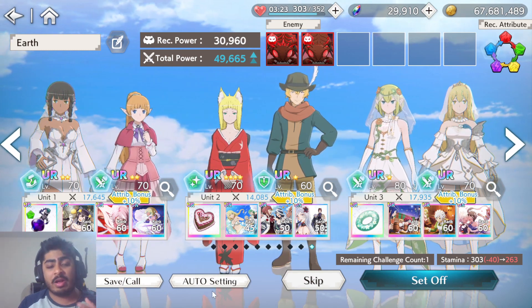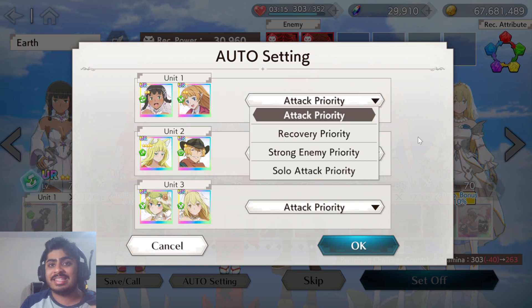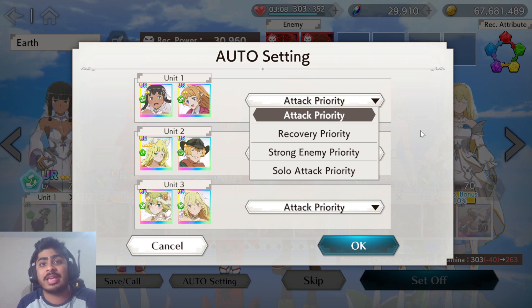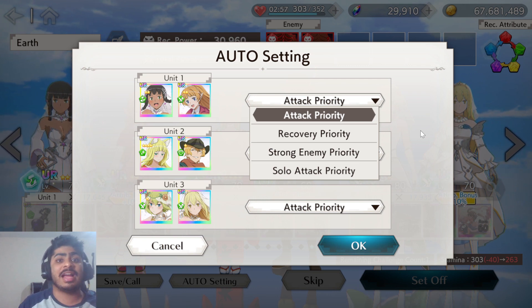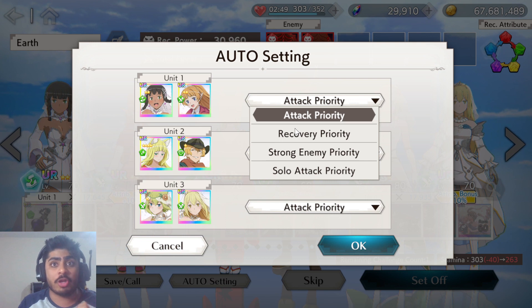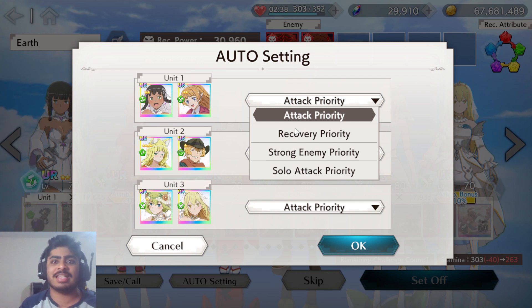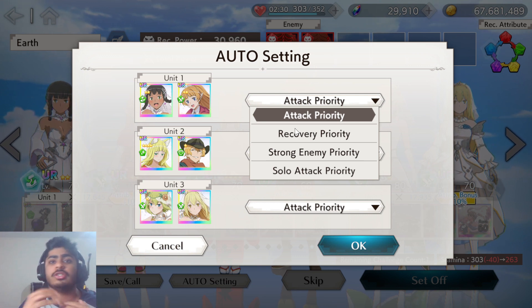If you didn't know, this was added yesterday — you can now change the priority of the AI. The AI can choose between four priorities: attack, recovery, strong enemy, and solo attack priority. You can tell the AI exactly what it should be doing in any event. This is going to be a big change especially for uncharted battlefield, since that game mode is literally auto-only, and you can now prioritize the AI to focus on, for example, the boss of the stage effectively.